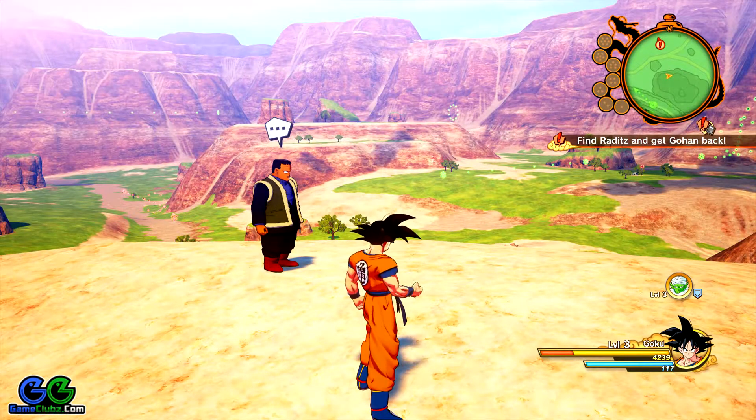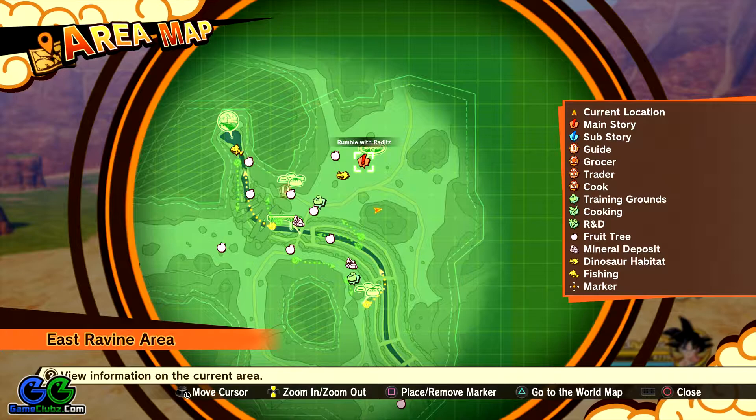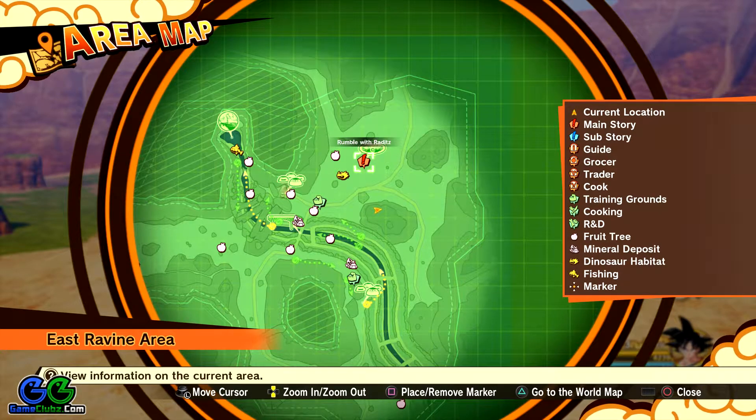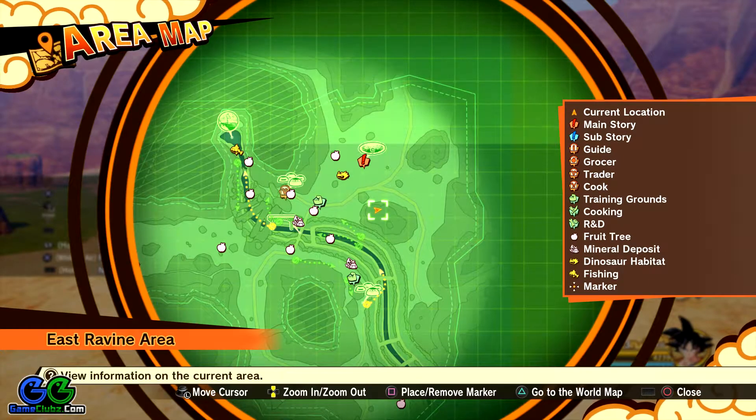That's it for this quest, guys. As you can see, we have cleared this area so far and now we can move to the main story, which is part of the second episode of the game. You can level up right now and upgrade your moves if you want, or you can simply explore this area. Remember, I'll be posting soon a guide for all collectibles in this area as soon as I find them.